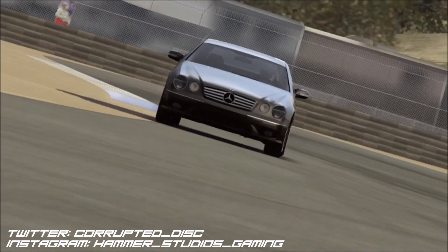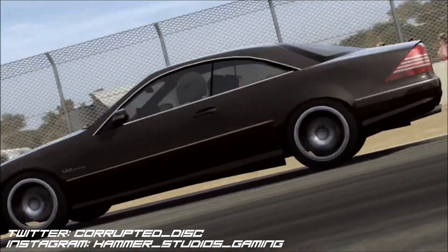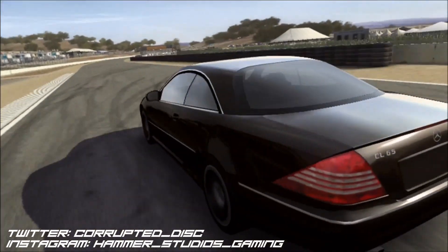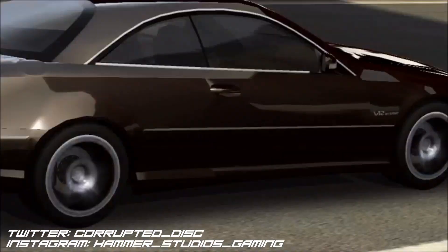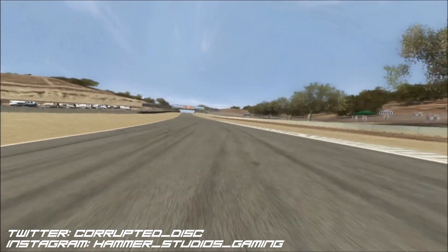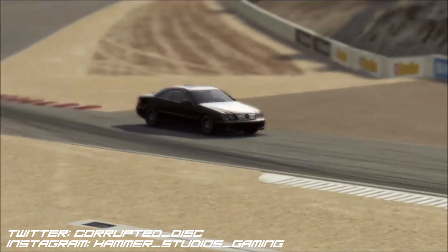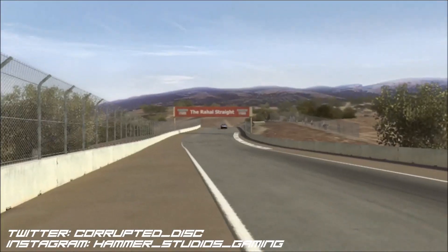But when it comes to cornering, a 2.2-ton luxury coupe isn't exactly ideal — or at least that's what you'd think, because that's the strangest thing about this car in Forza 1: the amount of respect they give it. As you can kind of tell from this replay, the grip and cornering ability this car has is, to be honest, kind of ridiculous — it's way too good. As a fan of the Mercedes CL, I'm not complaining as such; it's a cool problem to have. But when it comes to realism, it's off the scale — it's not even close.